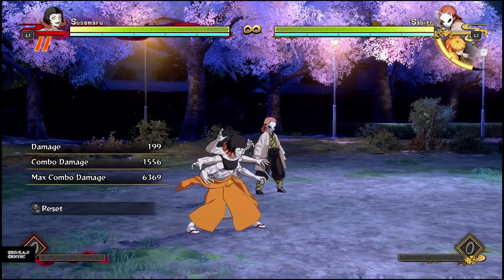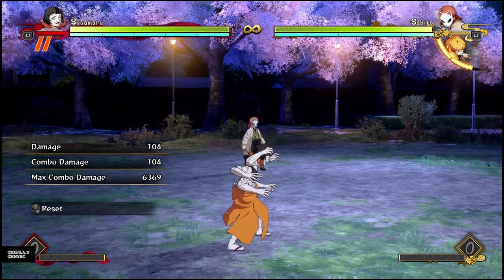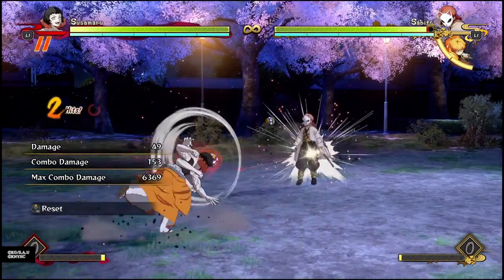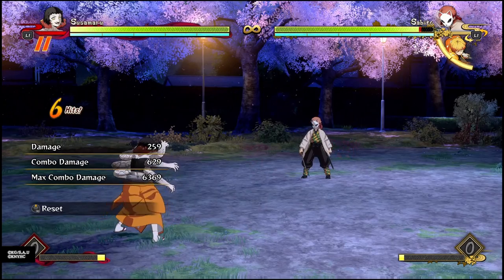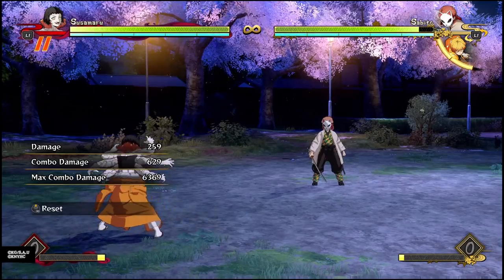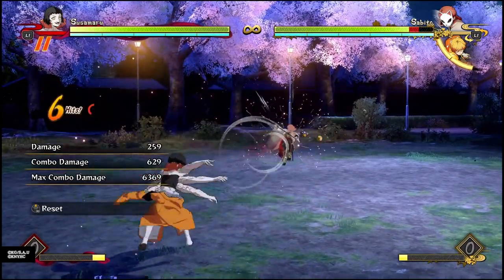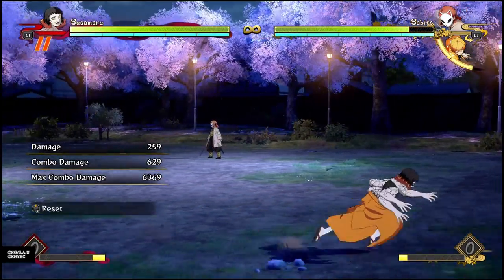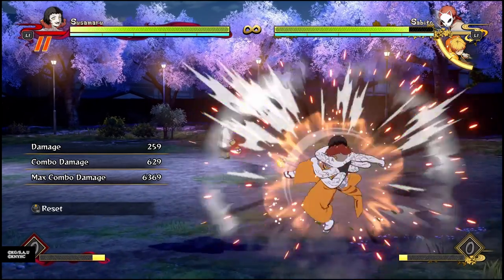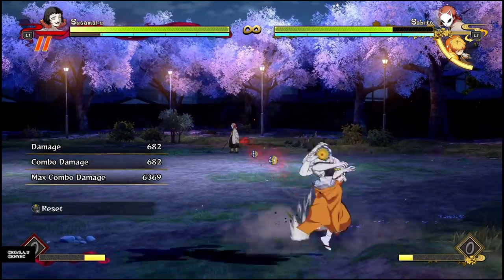Starting off with her regular attack string - obviously they're projectiles. Her regular attack string throws a total of 6 projectiles and does not too great damage, 629, so nothing ridiculous. Her projectiles don't travel full screen unlike Yahaba's - they travel about half the screen. So if you're full screen away from the opponent, there's no chance the projectiles are going to hit.